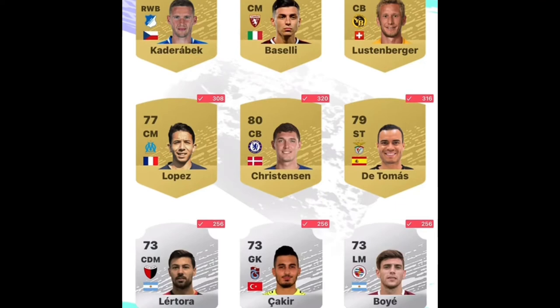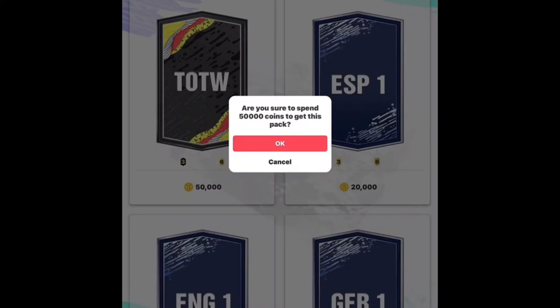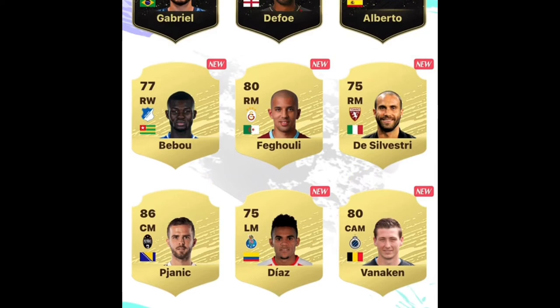Okay, we're gonna open a pack now because these packs are actually really good. These ones look good - Spanish league center back. Surely there's someone else in the pack, we can't afford this 86 crappy one. Oh wait, we got Payama - okay, so that's why those are so expensive.